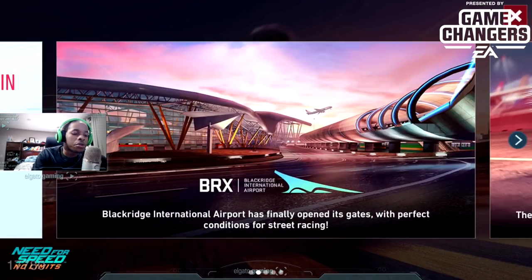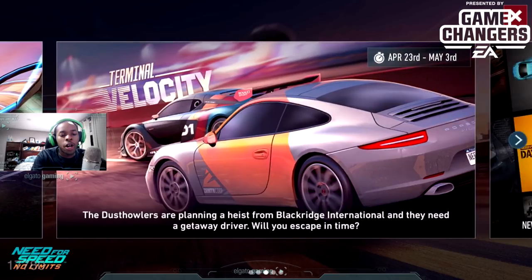All-new track opens its gates first and foremost. The new area is called BRX Blackridge International Airport, and it goes with the story in this special update. It literally feels like you're driving in Bayview at the airport area. To complement this new area, we're also getting a new car and a new story.